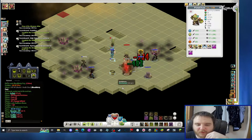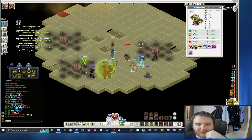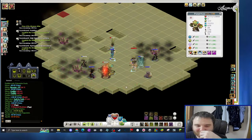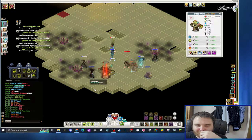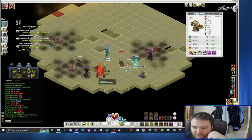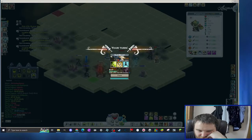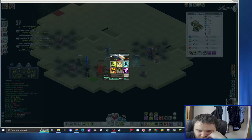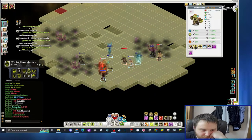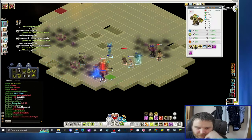The boss will probably kill something. He reached under 30% of his HP, so he cannot be invincible anymore. I think my summon is not in the right angle, that's kind of annoying. I have enough range though, it doesn't matter. Let's remove resistance — that makes sense.